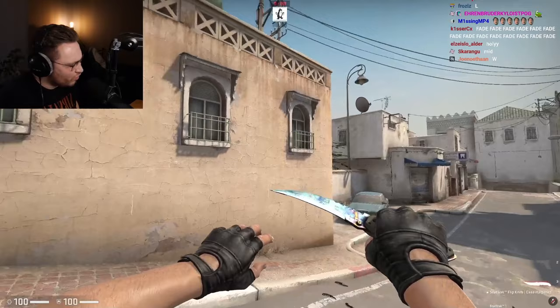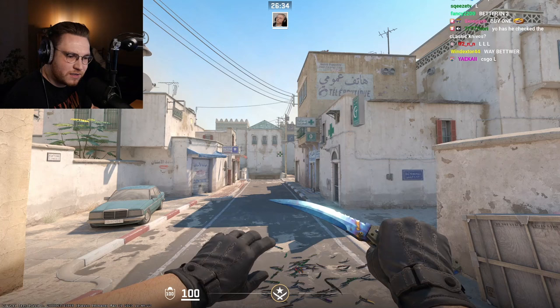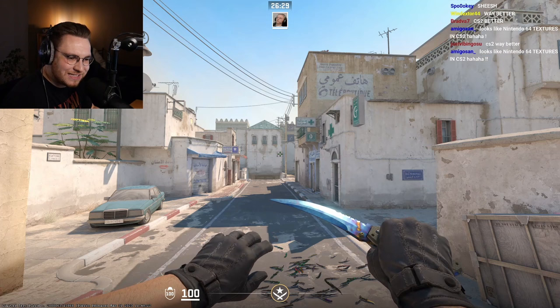Also nice in CSGO — you can see the dark spots a lot more in CSGO. Let's check the battle-scarred one. Chat, this is a 0.6 flip knife — the same pattern.